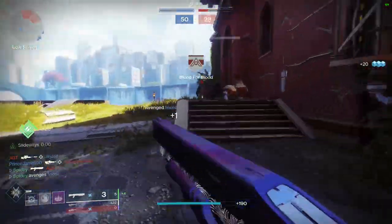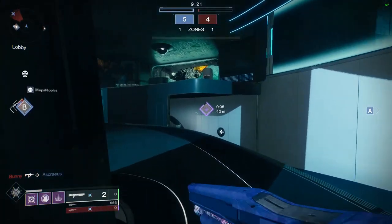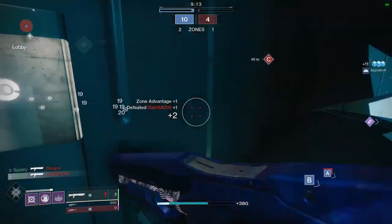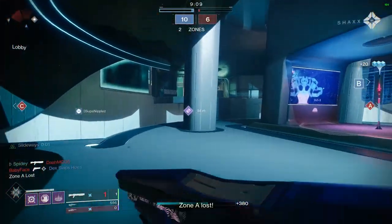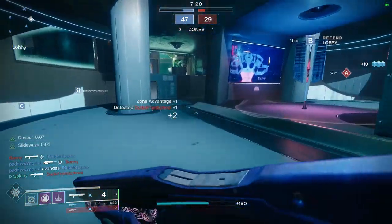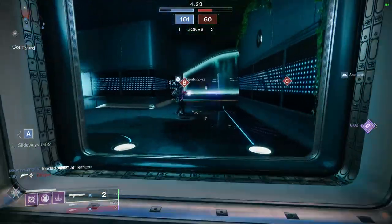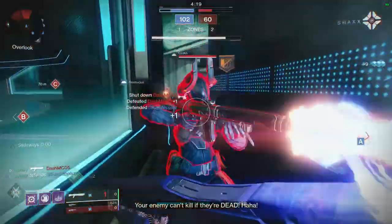Those are the rolls to look for: One Two Punch if you don't have a shotgun with it and want to spec into a melee build; Opening Shot for users who use the shotgun primarily on a weapon swap and lean more on primary gunplay; and Rampage for players who want to ape 24/7 in Crucible and just ruin everyone's experience — combining that with Slideways makes it even better.